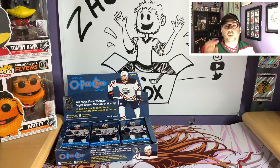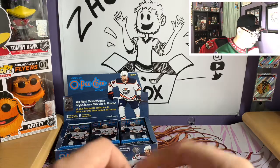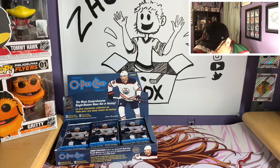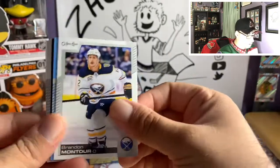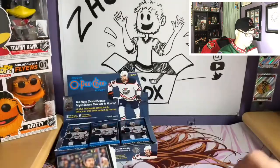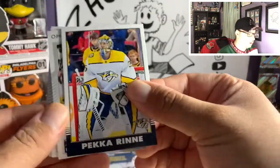Alright, I know I was a little long-winded going over those odds, but I wanted to do good research since I haven't opened many O-Pee-Chee boxes before. Let's get into the first pack. Fair warning — these packs have stretchy plastic and are not easy to open. First pack: Carson Kuhlman, Clayton Keller, Brendan Montour, blue Sam Reinhart — and our first Retro Black, a Mark Stone numbered 9 out of 100!